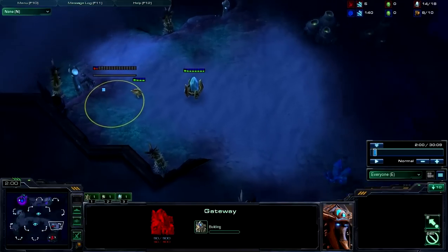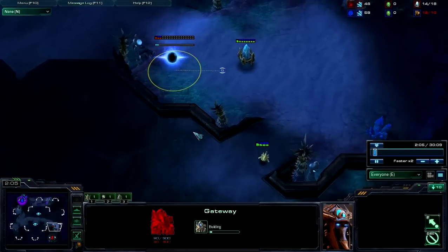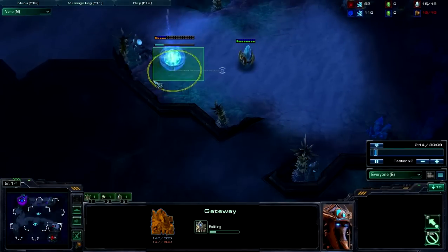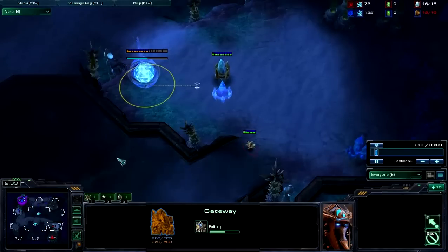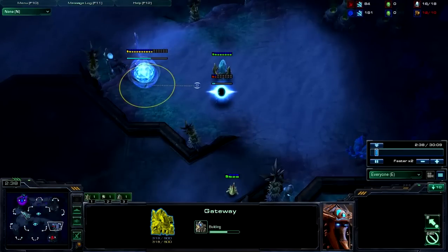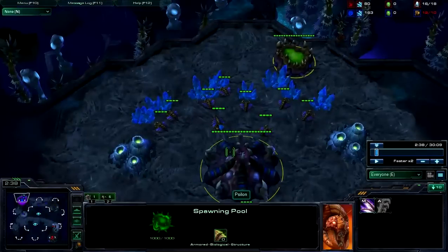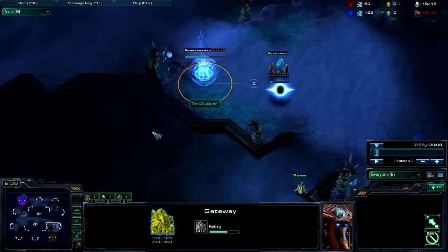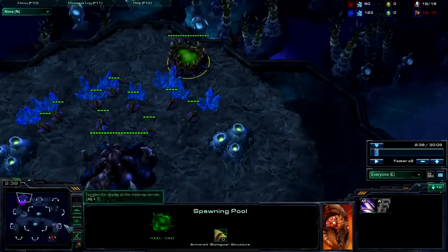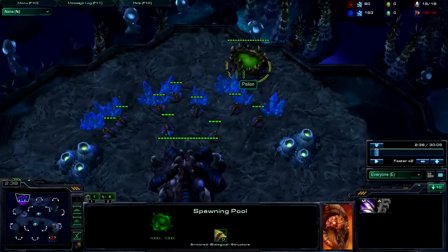I'm going to go ahead and analyze the replay and go over it with you guys. I'm starting off with my own build — I've been doing it for months now — it's like a gateway expand, a gateway nexus fast expand. I like to do it against everything except hatch first or some sort of delayed pool. If a pool goes down at 2 minutes I'm almost always going to get a gateway. If it's later than 2 minutes I'll usually go for a nexus first build.